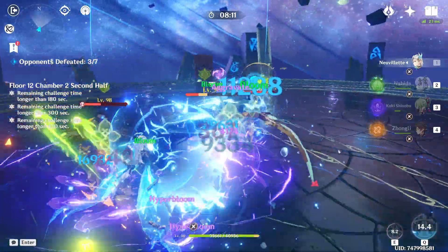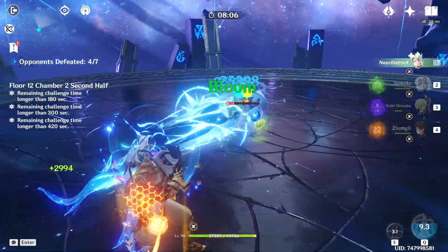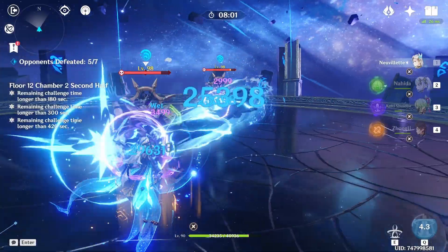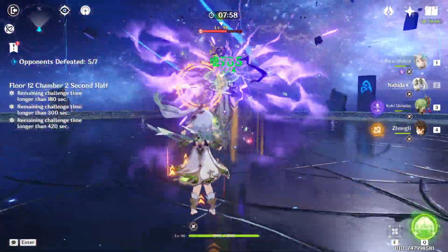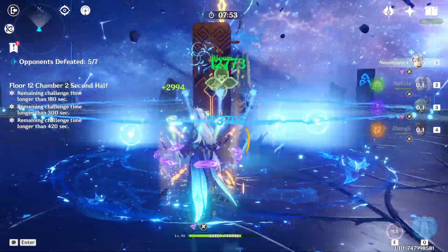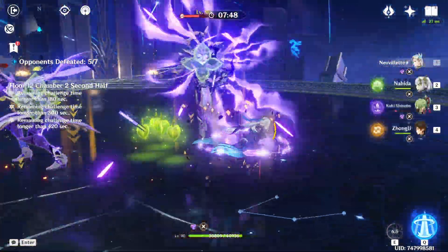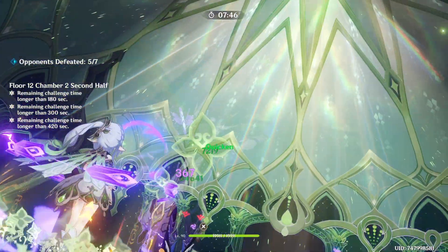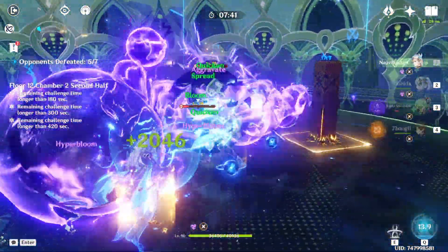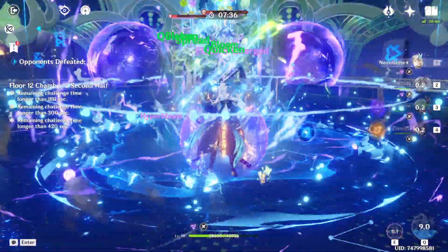Basically everyone is down. If I'm being honest, we don't need to kill the crocodile — or alligator, whatever the geo summon is. What we're going to do here is kind of make sure we knock these guys into each other so that they get hit at the same time. This team is just really good for taking out these guys' shields — one, Hyperboom; two, Nahida does mark; and Hydro. These guys' shields are not going to last very long.